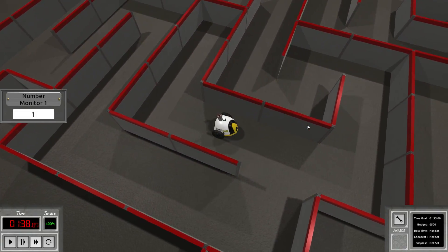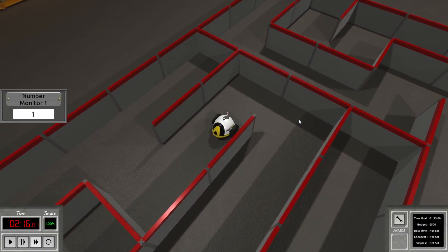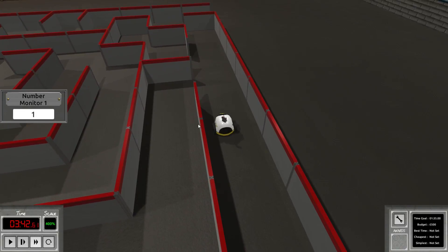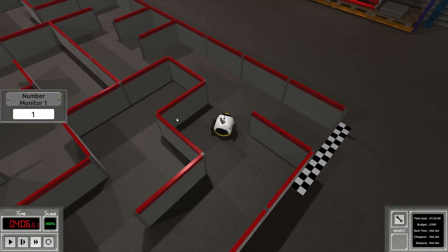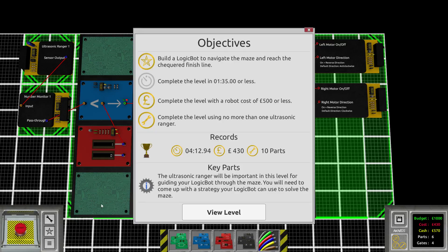We actually turned around at this place. Guys, we can do this. But there must be a much better design — look at the time goal. The time goal is 1 minute 35 seconds and we are already at 2 minutes 30 seconds. So maybe if we switched everything around, we would be making it quicker through the maze. We actually got the budget and also that achievement — complete the level using no more than one ultrasonic ranger. That's why I was thinking of adjusting it at a 45-degree angle. However, I have no idea how to complete the level in 1 minute 35 seconds.